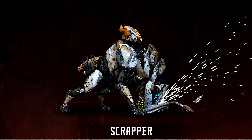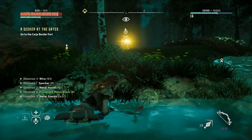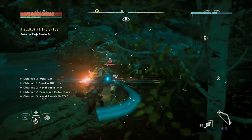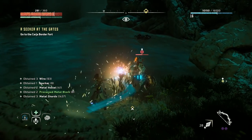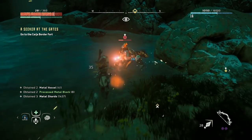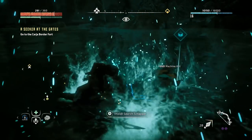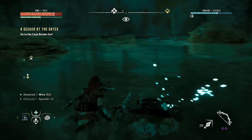Scrapper: Scrappers are some of the first robots that will give you a real hard time in Horizon, as they often come in packs and can whittle your health down easily if you're not careful. They'll use a laser attack along with a pounce attack with its saw blade mouth, so make liberal use of the dodge button, and bring your hard point arrows or shock weaponry to take out its power cell on its hindquarters or the radar on its back.